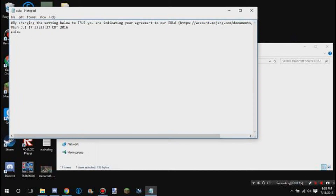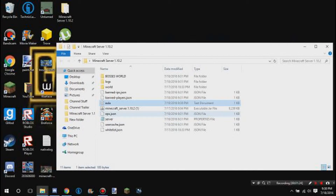After you double-click it, it should come up with the EULA file, and it should say 'false.' What you want to do is type in 'true,' then go to File, hit Save, and exit out of that.